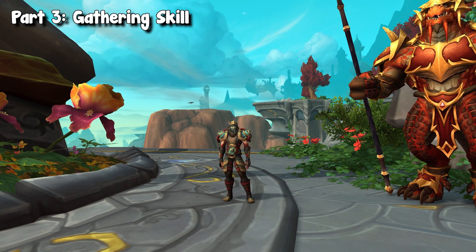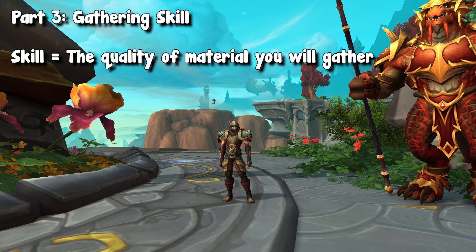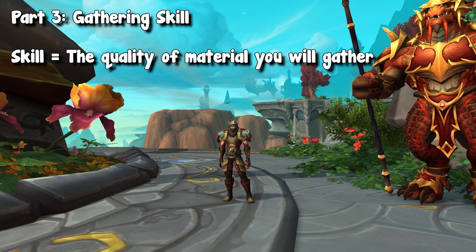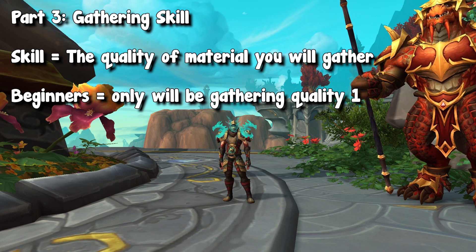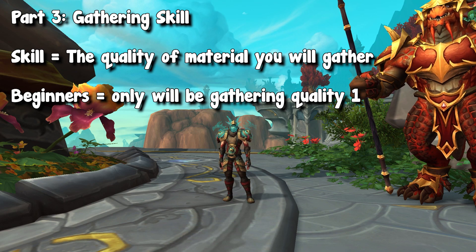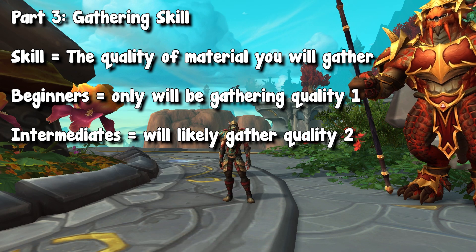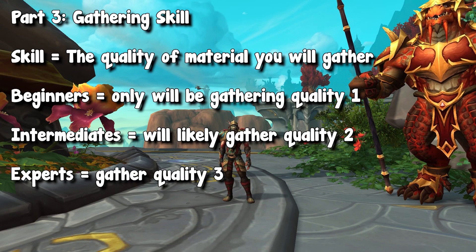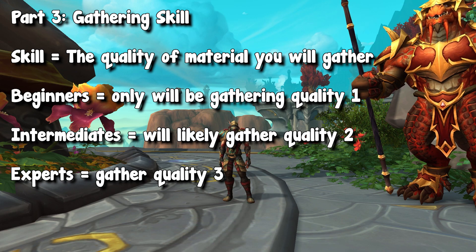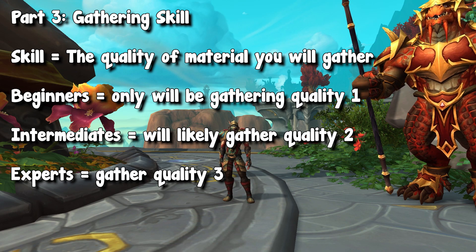What skill actually does is simply increase the quality of the items you gather. As a beginner miner, skinner, or herbalist, you will likely only gather quality 1 items — keep in mind materials go all the way up to quality 3. As you get a little more advanced, you will mostly gather quality 2. And once you finally max out and unlock some specialization points, becoming a master gatherer, you will gain the ability to gather quality 3 materials. But most gatherers, if you get a bit experienced, will be gathering quality 2 most of the time.